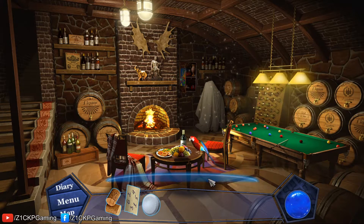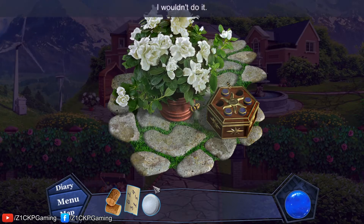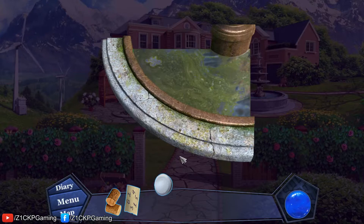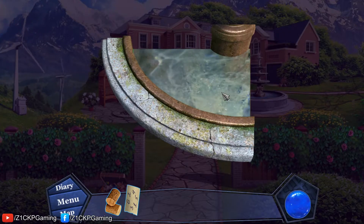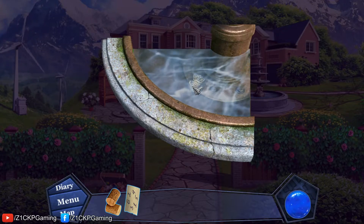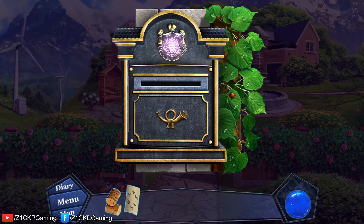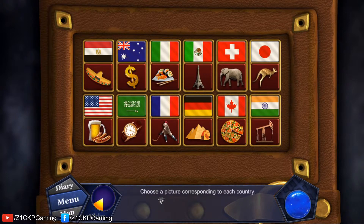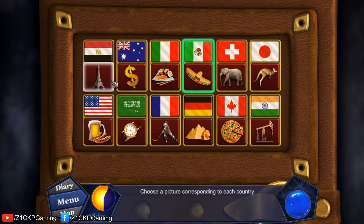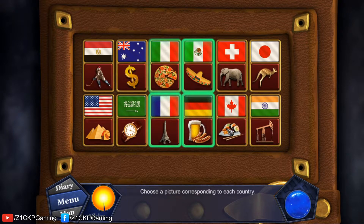I think we need to go back to the outside of the house. We can go back to the home. Here's another game: choose a picture corresponding to each country. This should be Mexico, this should be France, Italy, and Japan.